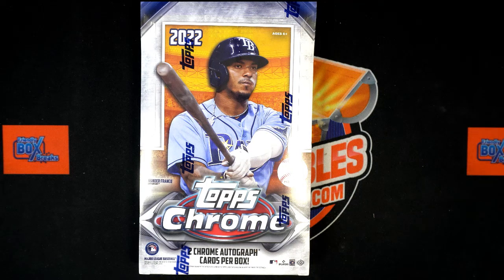It is time! 2022 Topps Chrome Baseball Hobby, Box 103. We got our owner names, we got our team names — you know what time it is. It's time to do the randomizer, seven times, pair them up, then dig in.